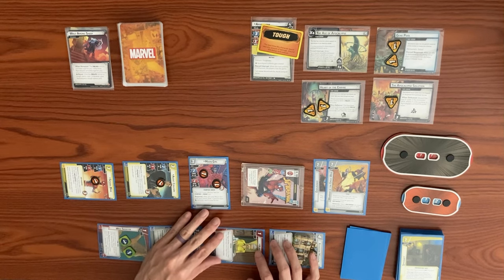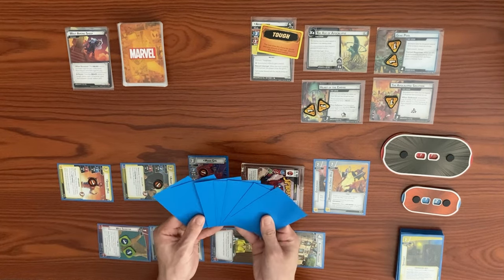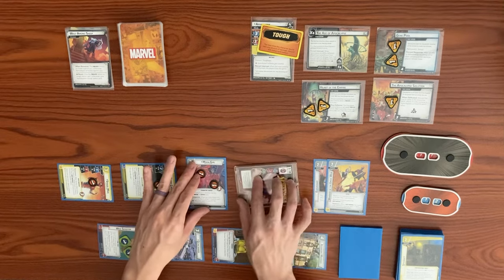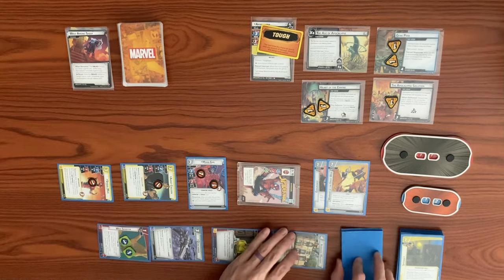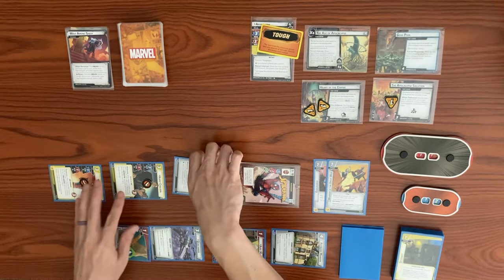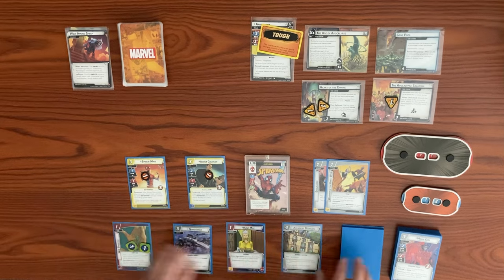We consider Moon Girl's action but check our deck size — we're going to deck out next turn, so we have Moon Girl thwart for 2 from Gene Pool to clear it off. She takes 2 consequential damage and gets defeated. We expect Nick Fury to come up soon. We end our turn, ready back up, and draw back up to our hand size of 5 in Hero Form.